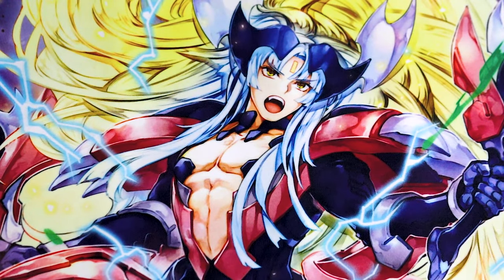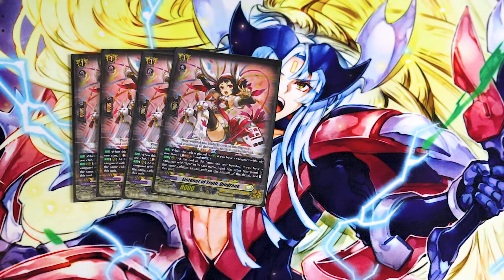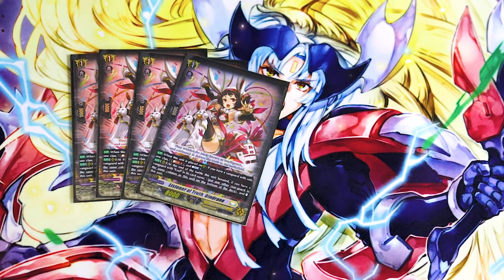Now we're going into our grade ones, starting off with four Dindrain. The new Dindrain, when it's placed, if you have a Vanguard with one clan, you can Soul Blast 2 to countercharge one. At the end of the battle that it boosted, if you have a Vanguard with Ezel in its name, you can put the boosted unit to the bottom of the deck and stand this unit — so it lets you get another boost when you call more units with Ezel, which is really cool. Dindrain is very much needed in this deck to make up for the power, and it's just a really fun booster.